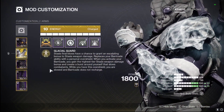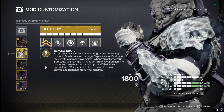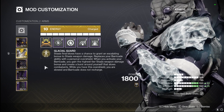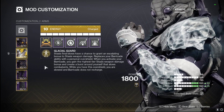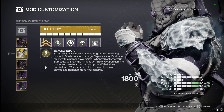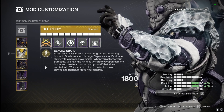Starting off, I want to go over these Icefall Mantle gloves. With Glacial Guard, stasis final blows have a chance to grant escalating bonus to stasis weapon damage. It replaces our barricade with a personal overshield — when you activate your barricade, you gain the highest tier weapon damage bonus, which is absolutely amazing. It creates a burst around yourself that slows combatants, and while you have the overshield you are slowed and the barricade doesn't recharge. We basically become a walking talking tank, freezing everything and getting that juicy stasis weapon damage.